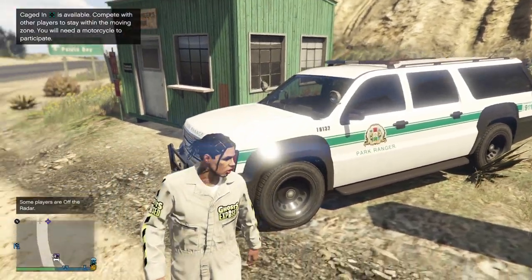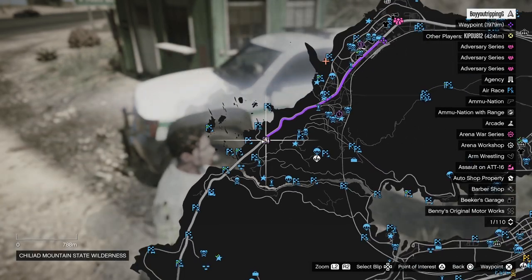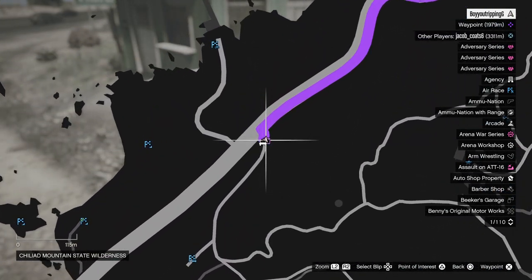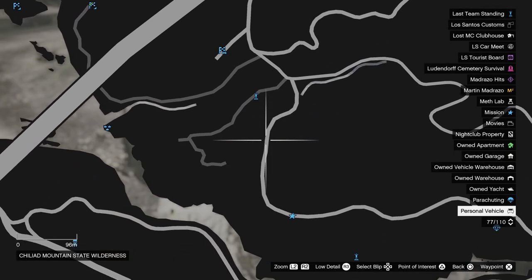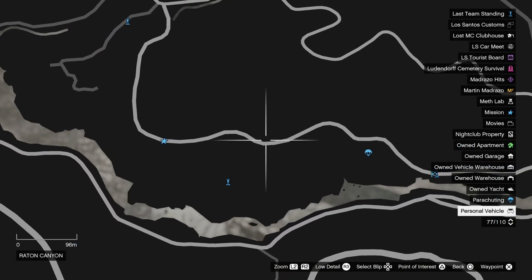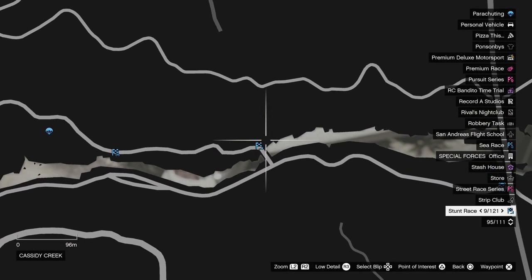Hey everybody, this is how to find a Park Ranger in GTA Online. The location you can find it at is Mount Chiliad State Wilderness. You just want to take it around this little water area over here. You usually find it over here by this little bridge.